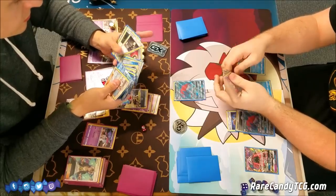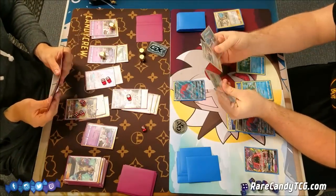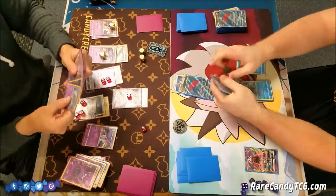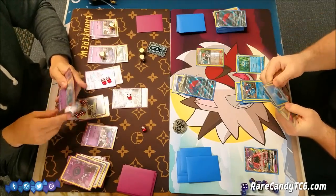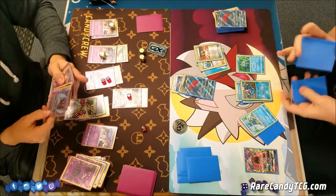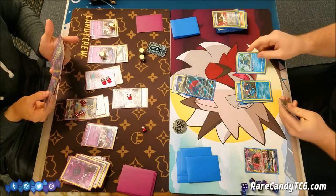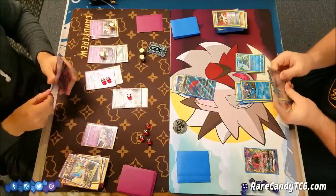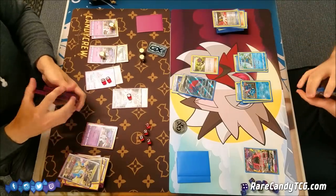If he has a Greninja or another Frogadier, that would be pretty problematic and make it easy for him to take a return KO. I just have one prize left. Brandon has the Breakpoint Greninja, so he's going to Ultra Ball. He can grab Frogadier, place two damage counters on the benched Ultra Necrozma, knocking it out. Then he can promote this Greninja and use Shadow Stitching to turn off my abilities for a turn, which is super scary. He's going to hit me with an N of one as well. This is pretty bad.